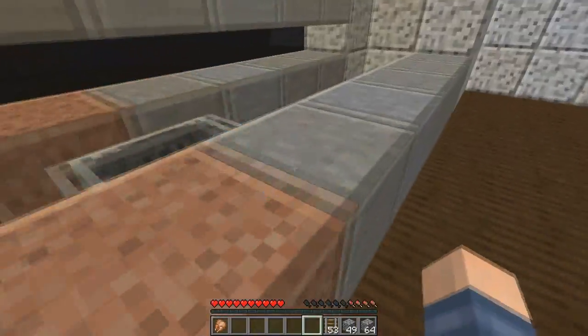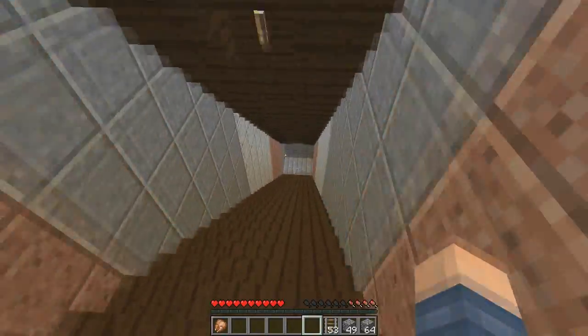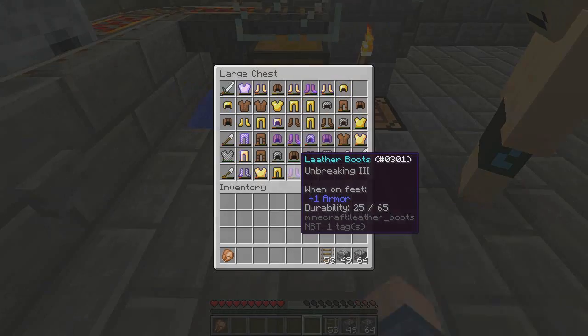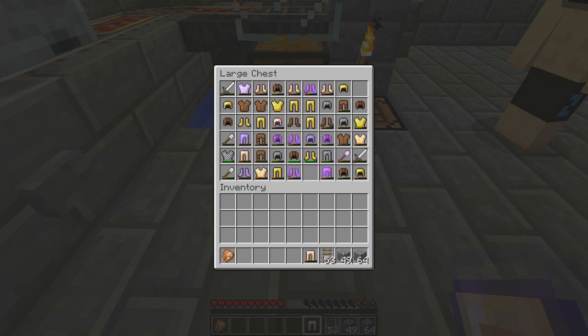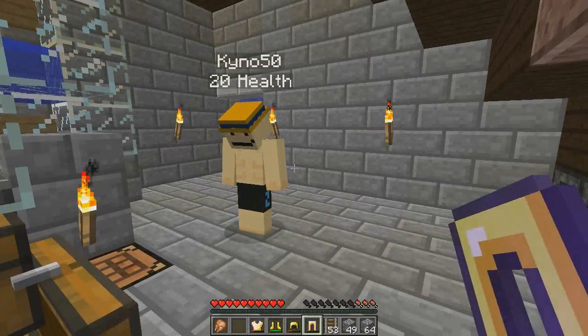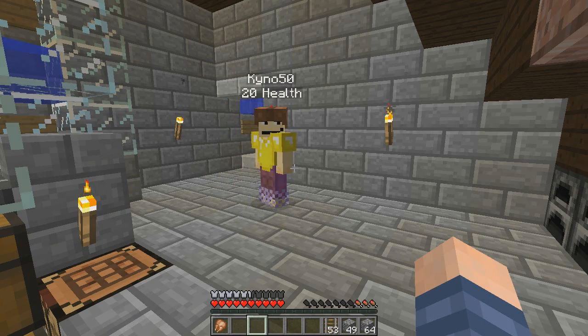Down here there are carrots and stuff in here. My precious — do not take them all. There's some body armor — take the best armor. Gold does have the highest defense, so you can use some. Just putting it in my hotbar.